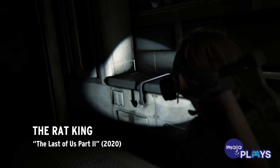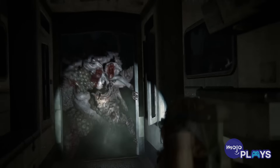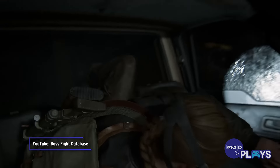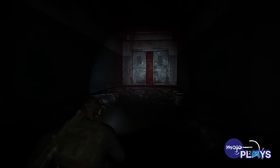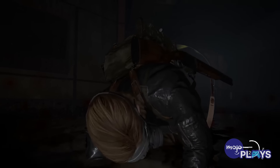The Rat King — The Last of Us Part 2. Naughty Dog's sequel managed to make the already terrifying infected much scarier by introducing variants based on location and environment. Their design reached peak disgust and fear with Abby's horrifying fight against the Rat King. There's excellent buildup as you navigate the lower levels of the hospital, and when it finally reveals itself, you almost have no time to take in its repulsive appearance before it attacks.